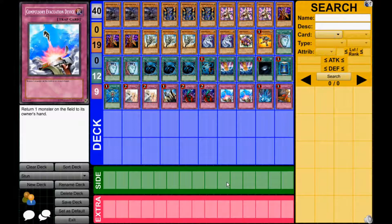As for the side deck, I would side something like D.D. Crow, Maxx C, Leeching the Light — stuff like that, normal side deck stuff. It is a stun deck, and generally a lot of decks will side deck into stun, so I would just side in normal anti-meta cards.